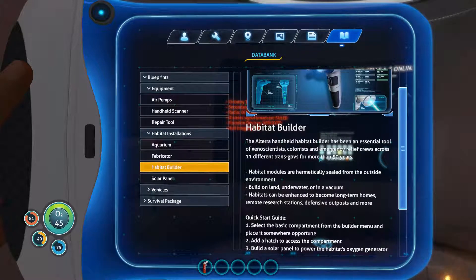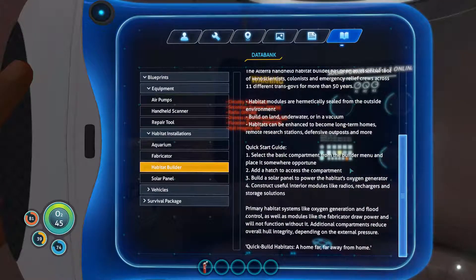The habitat builder is an essential tool for xenoscientists, colonists, and emergency relief crews — used on seven different vessels for over 50 years. Modules are hermetically sealed, buildable on land, underwater, or in a vacuum, and can become long-term homes or research stations. Build compartments from the builder menu, add a hatch, solar panel for power, oxygen generator, and interior modules like radios, rechargers, and storage. Hull integrity depends on external pressure.